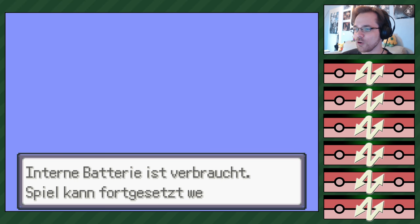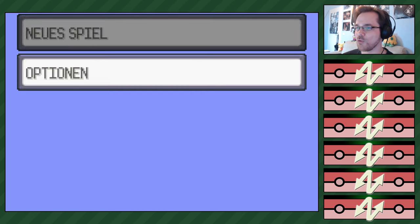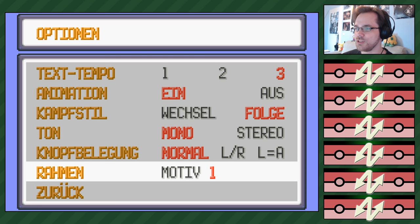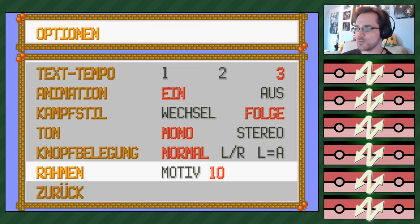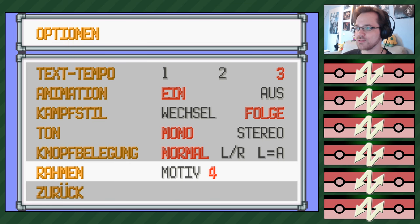Natürlich erst einmal die Option Texttempo auf drei. Meine interne Batterie ist verbraucht. Ich habe ein schönes Wolkenmuster-Motiv genommen. Kampf auf Folge, nicht vergessen. Was nehme ich denn? Das ist wichtig, Leute! Ich habe die Nummer neun genommen – das ist Nummer neun. Oh, das sieht schon ein bisschen aufdringlich so, ne?